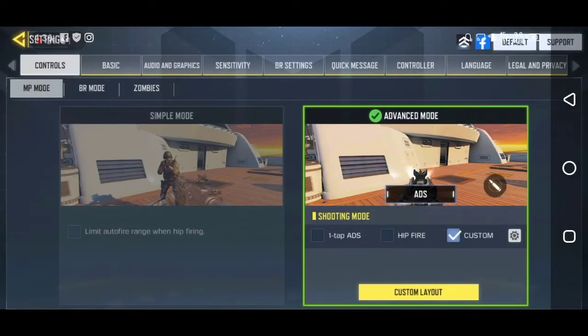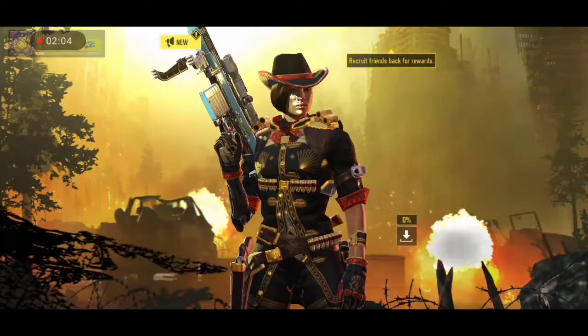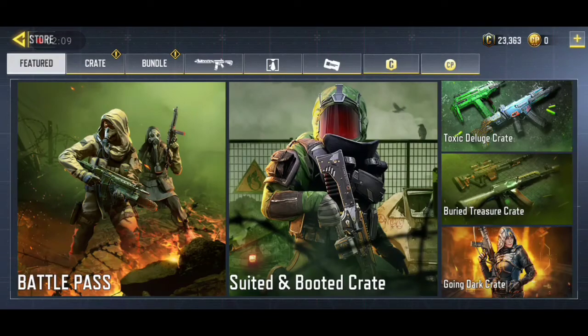The last character is Outrider — most people have already claimed it. Go to Settings and you will see a Call of Duty link option. Click on it and link it with your Call of Duty Mobile account. Enter your email and a password, and you will get the Outrider character for free.